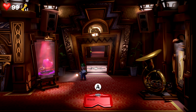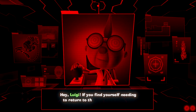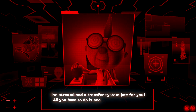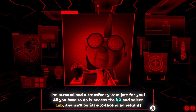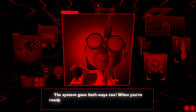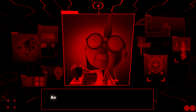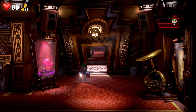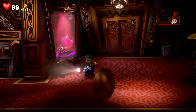Okay, so this looks like the music room. E. Gadd chimes in: 'Hey Luigi, if you find yourself needing to return to the lab quickly, I've got the perfect solution. I've streamlined a transfer system just for you — all you have to do is access the VB and select lab, and we'll be face to face in an instant. The system goes both ways too.' Why did you not tell me this sooner? Oh, this is gonna save a lot of time and editing.